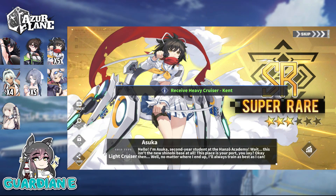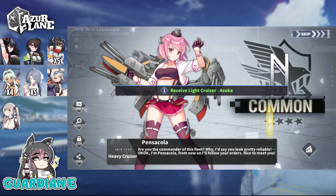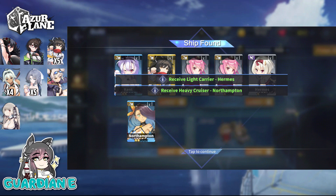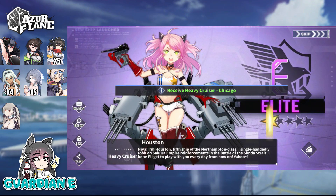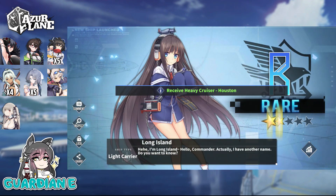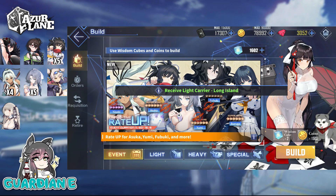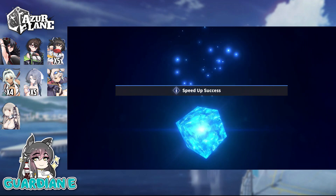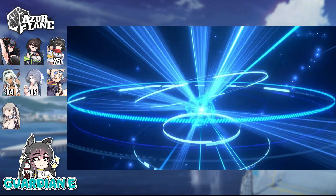Asuka and Yumi are double-teaming me, which is fine, but we would like to get Fubuki into the mix too. Even though I have a lot of cubes, it's not like I want to burn them all here if possible. That's the thing about collaboration units — you don't know if they're going to get a rerun. There's no pity either.